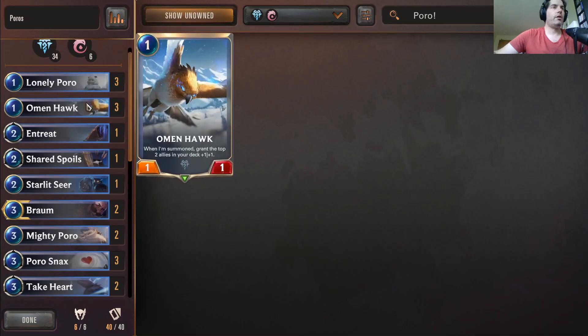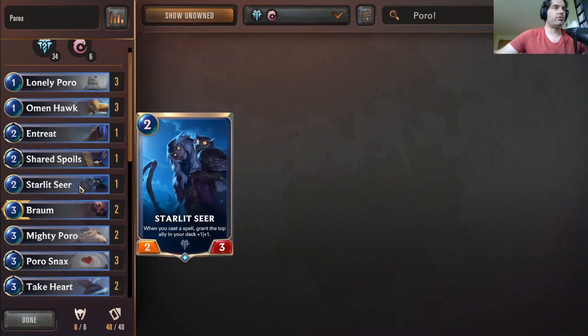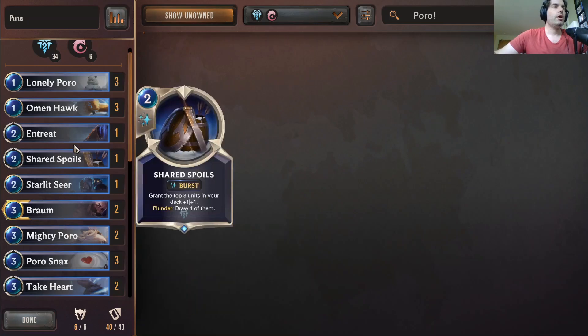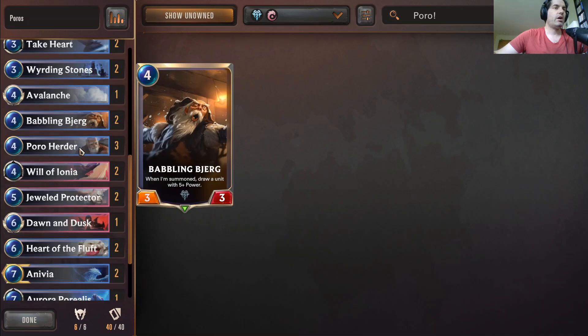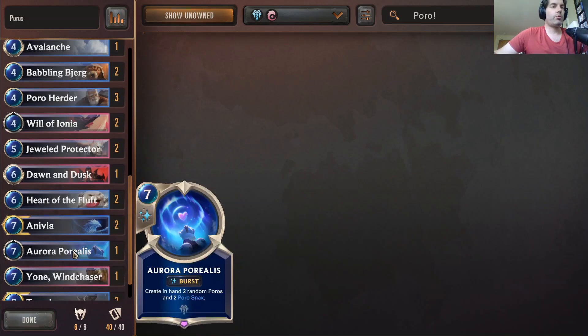There's also a theme of granting — building up allies so that as the game gets longer, we have cards that build up the size of everything in our deck, hopefully hitting a Braum with something like that. Because we're making everything big, we've got Avalanche to deal with small creatures.